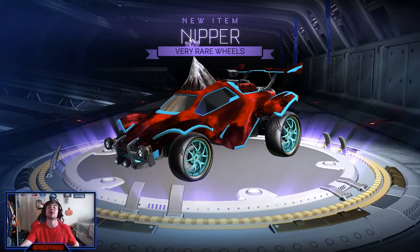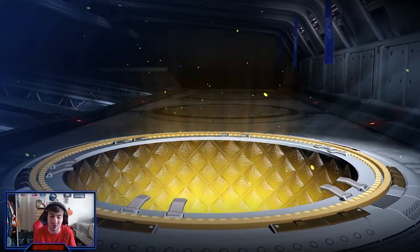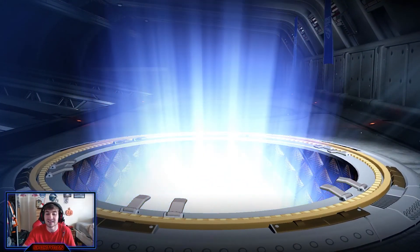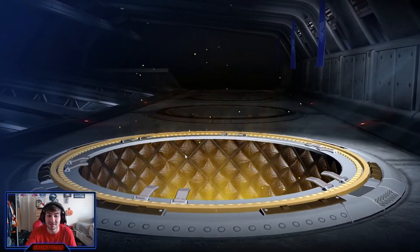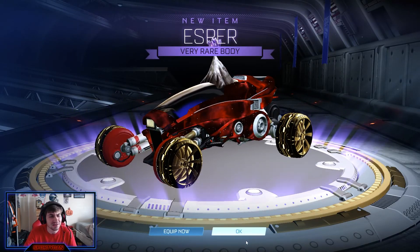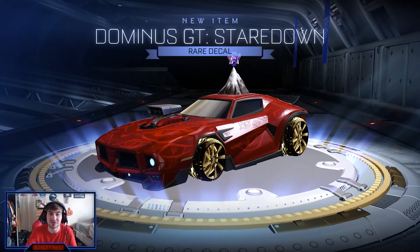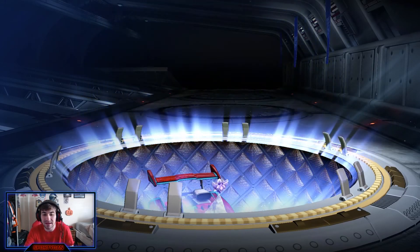Very rare — Nipper wheels! I think I have those already, but I will not mind these whatsoever. The Nipper wheels are beautiful, they are so clean. Player banner — I was like, why is it empty? That'd be a cool glitch if it was empty. Hotshot High Tech decal — there are decals that come with the Hotshot. We are all good. Did we just get the Esper body? I thought that was a DLC. This shows how much I don't know about cars outside of the main ones. Dominus GT — I forgot they made that car too. We've got 21 rare drops total.